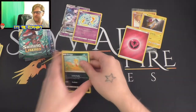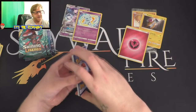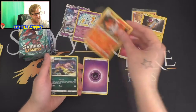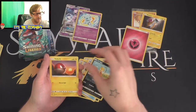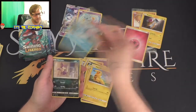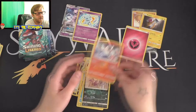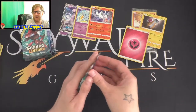Here we go - psychic energy. Ball, ball, Gardevoir, Liepard, Ultra Ball, Scrafty pulling up his pants, Bolt Orb, Ekans, another Pikachu, another Togedemaru, reverse holo Purrloin, and a Reshiram! Actually getting some good pulls here, keep going!